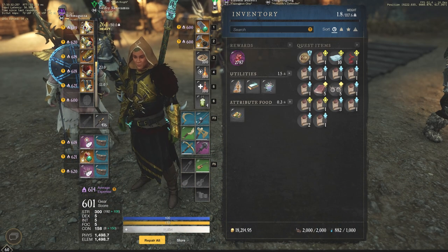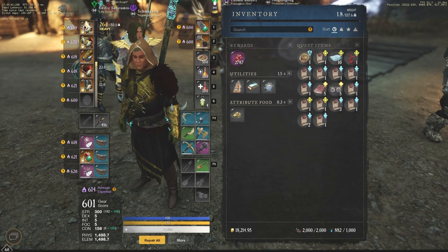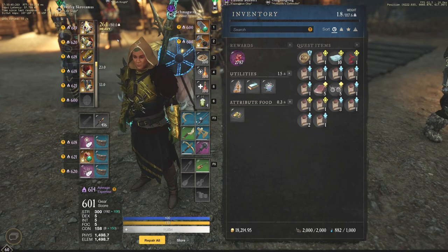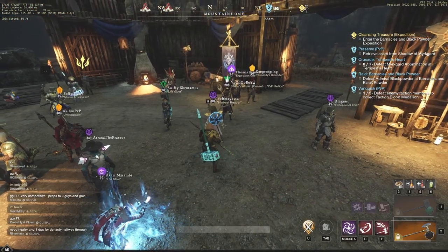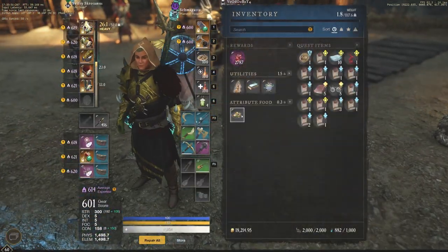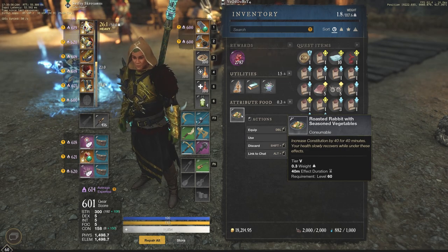I don't want to be one of those guides that tells you to get this, this, this, and this — obviously nobody can afford best-in-slot everything all the time. But I will cover some of the best-in-slot perks in case you can get that gear. Just understand: 300 Strength and 160 con is very important, so that when you pop your roasted rabbit with seasoned vegetables, you'll get over 200 constitution.